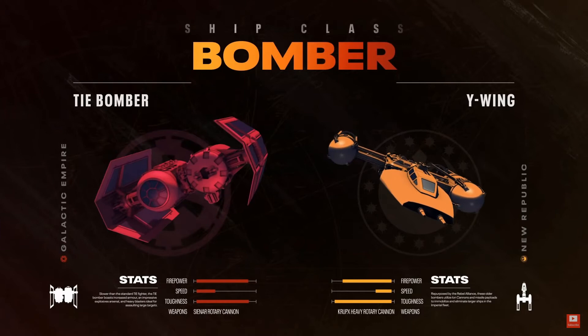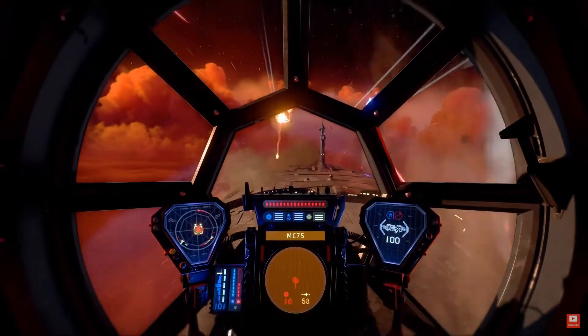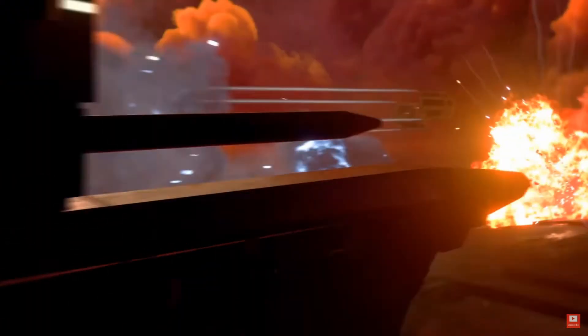Last but not least is the bomber class: the TIE Bomber and the New Republic Y-wing. These ships have the highest toughness stat of all. The Y-wing has a slight toughness advantage, while the TIE Bomber has a slight speed and firepower advantage. These are the ships you really want when attacking capital ships and flagships, but due to their lack of speed and maneuverability you're really going to need to defend this class, because interceptors will give them a very hard time.